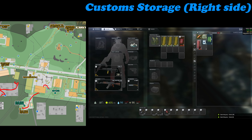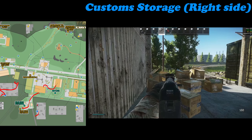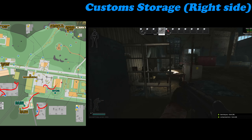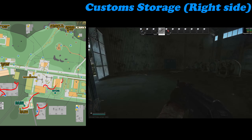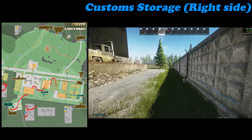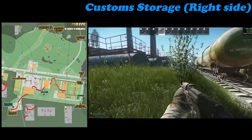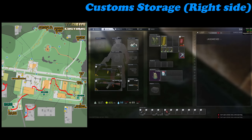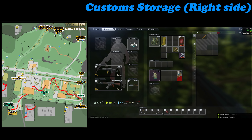Coming over here to the first hidden stash — it's in the pit, just so you guys know. Heading up from there, going into this building, cutting through — there's your first jacket, and there is another weapon crate down there if you want to grab it. Once you've done that, you're using the cover here to sprint across past the fuel storage units, cutting across to where some small storage containers are, and then down to the next hidden stash.